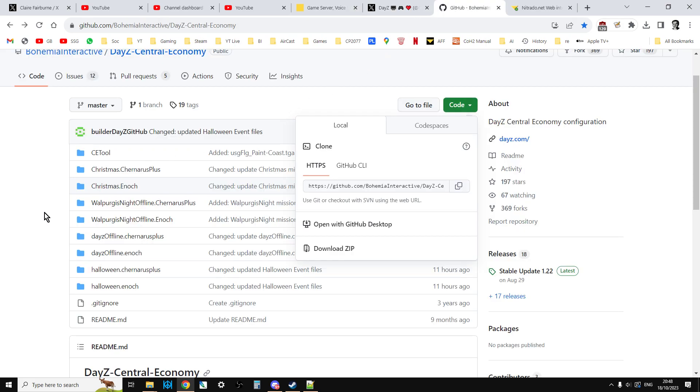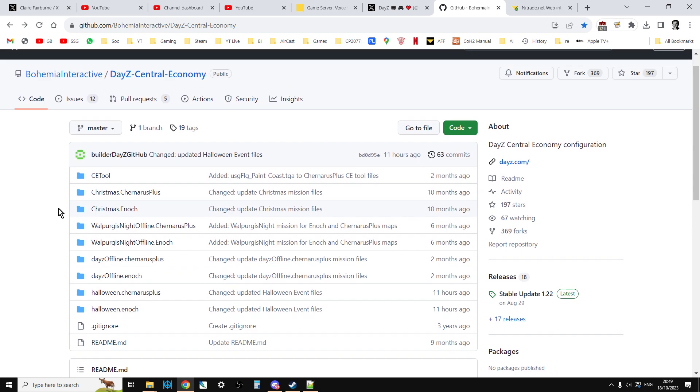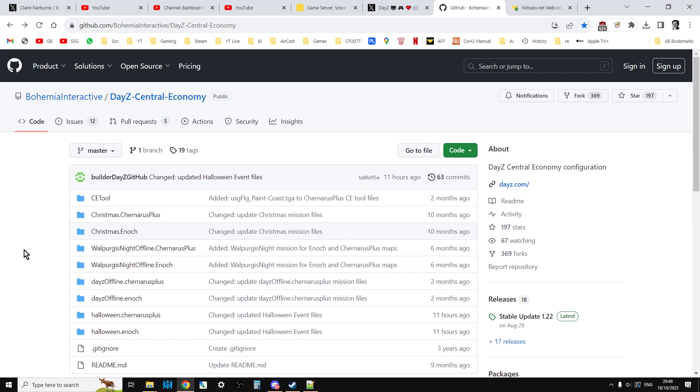I'll put a link to the GitHub repository in the description below this video. Hopefully you'll find this useful. When I get more time, I'll make a list of all the extra bits that have been added and how you can add them into your existing server. For example, if you want the goats with the red eyes to spawn all the time, or maybe only inside castles — we'll do something like that. Anyway, I hope you find this video useful. If you did, like. If you want to see more, press subscribe, and I will see you again soon.